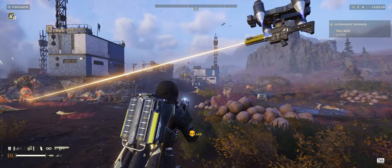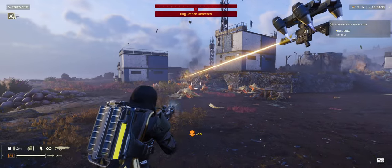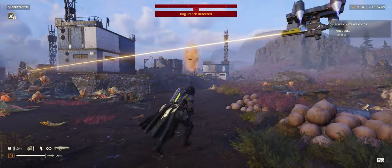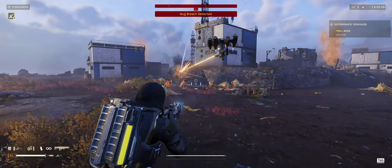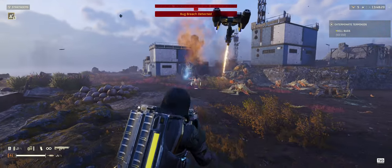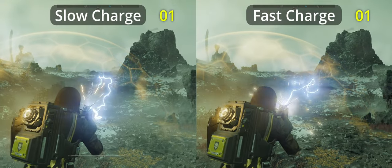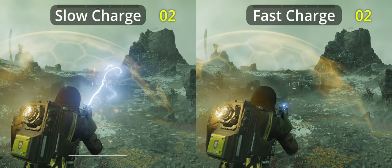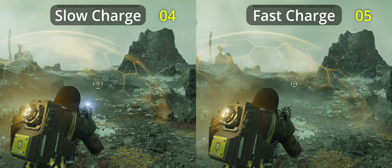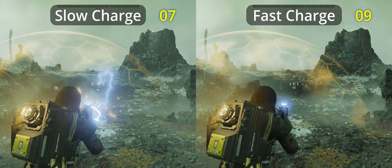Starting off, did you know it is possible to quickly charge shots to massively increase your rate of fire? After charging your first shot, each shot afterward can be released at around half charge or 60% or so. This means you can nearly double your damage. Take a look at this comparison to fully charging shots versus quick charging. It can take a little practice to get the timing down, but once you do the difference is night and day.